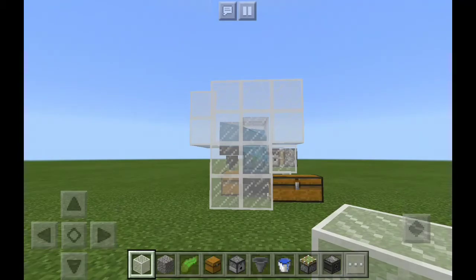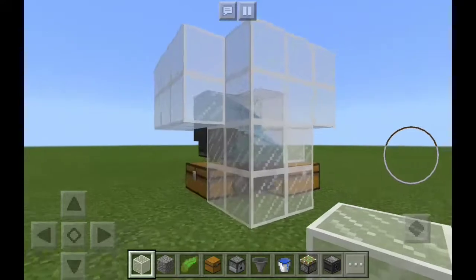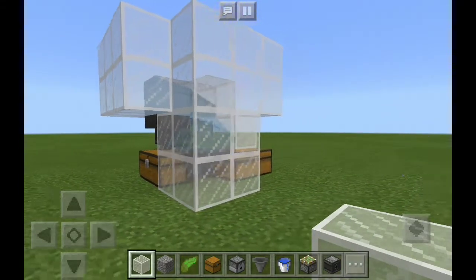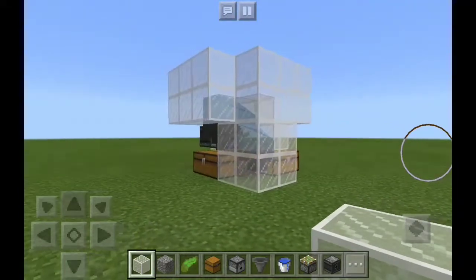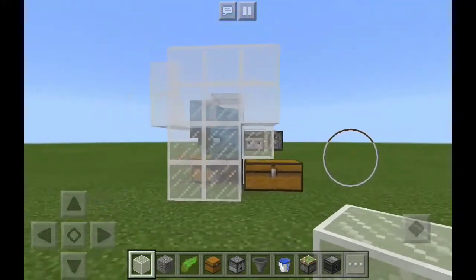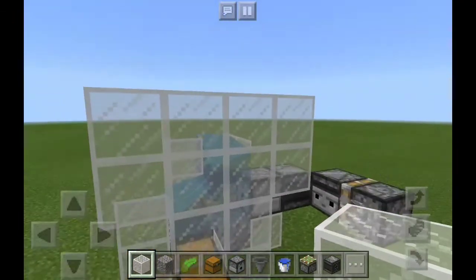Hello everyone, Chef Frankie here. We're back with another Minecraft Pocket Edition video. In today's video I'll be giving a redstone tutorial on how to make an automatic kelp farm in Minecraft the Aquatic Update. As you can see, this is what it looks like — it uses a really compact, simple redstone clock.